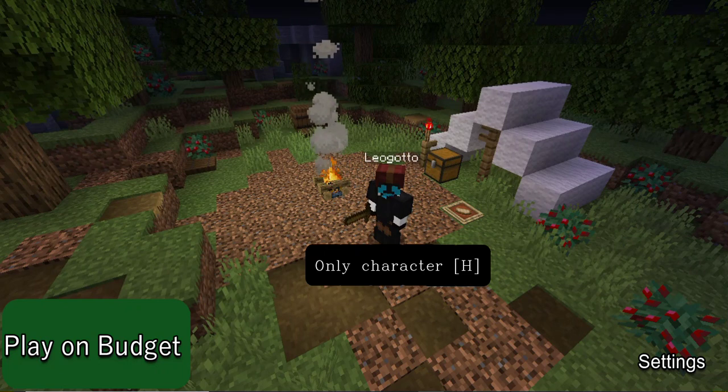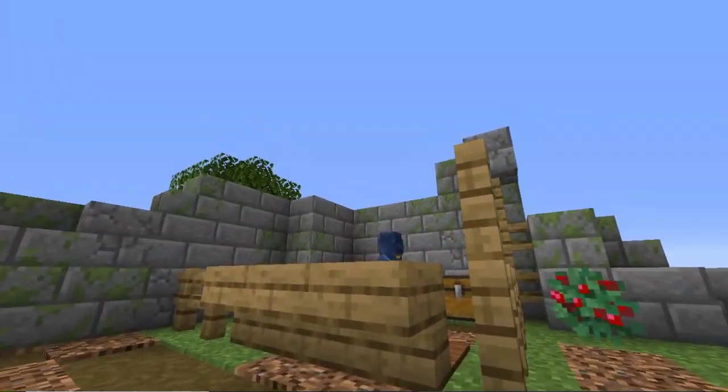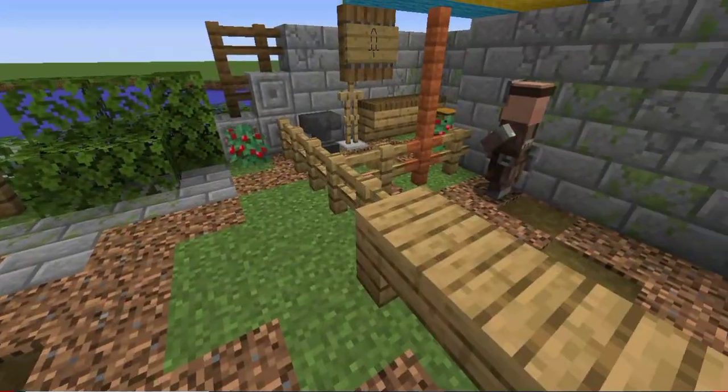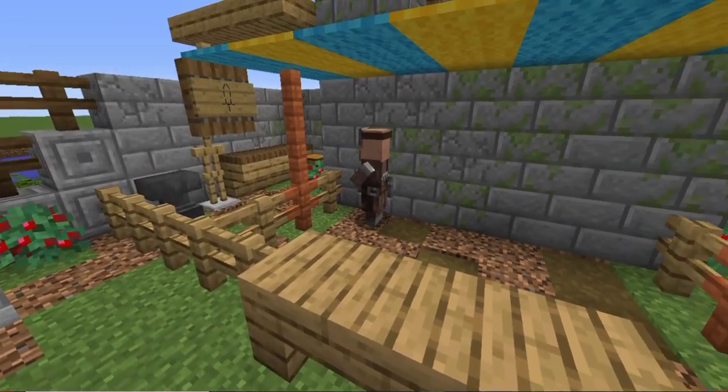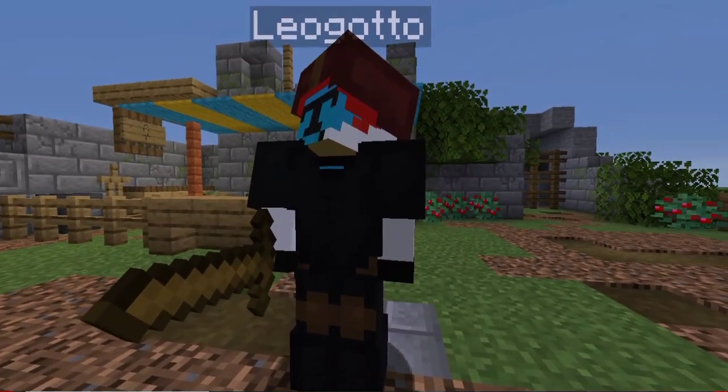So this is Minecraft Dungeons loading screen, but on a budget. As you can see, we have our character. He's our only character because we're on a budget. What happened to playing online or offline? Well, I'm pretty sure you already know we're on a budget, but that makes the game so much better. Our character is holding amazing gear — a wooden sword and leather armor. Doesn't get better than that, folks.